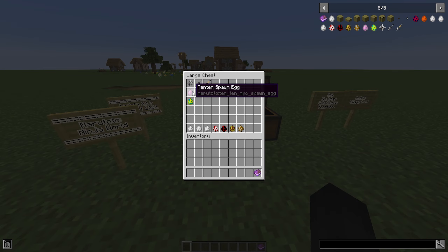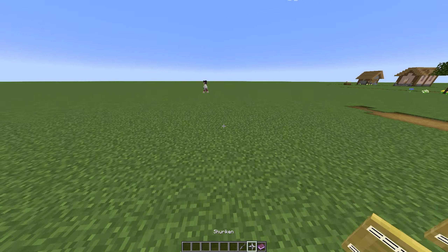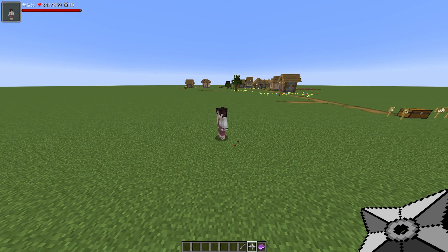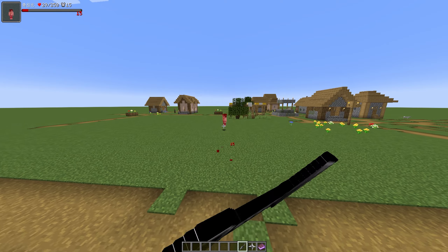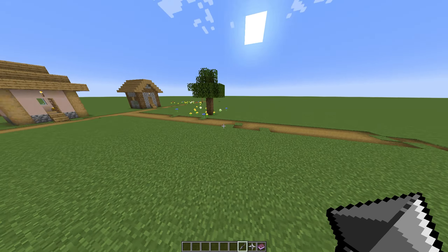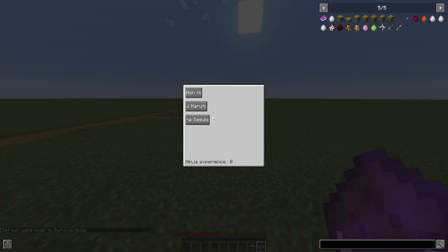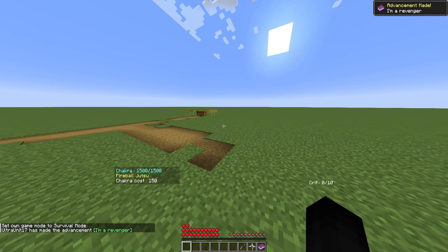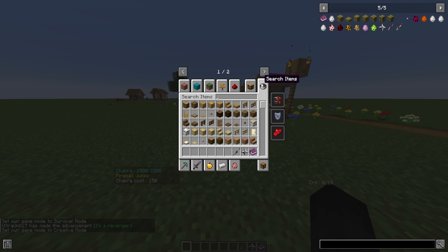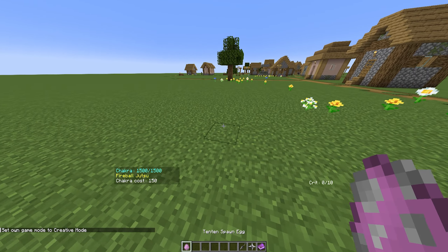Since they've now added drops to ninja NPCs, I want to murder Ten-Ten and see what she actually drops. A few moments later — she didn't drop anything in creative. Let me switch to Sasuke and go into survival to fight her for real. I haven't actually used Sasuke before; I'm used to using just Naruto.